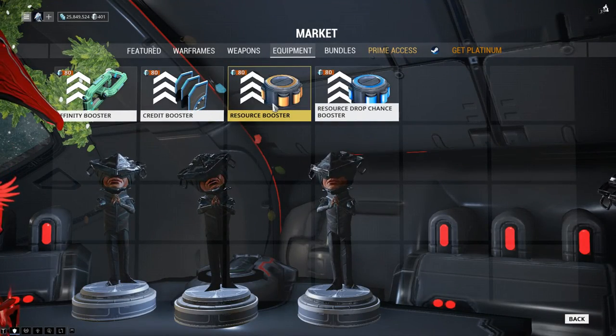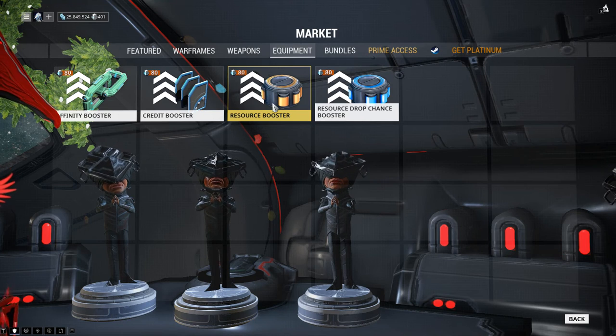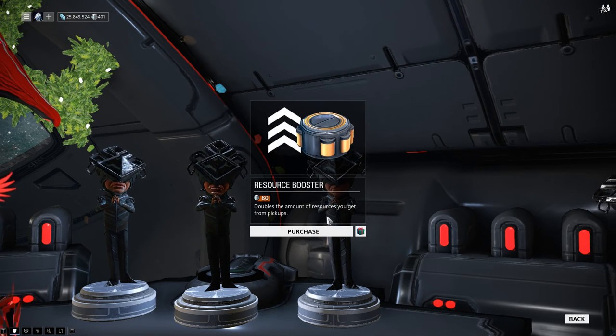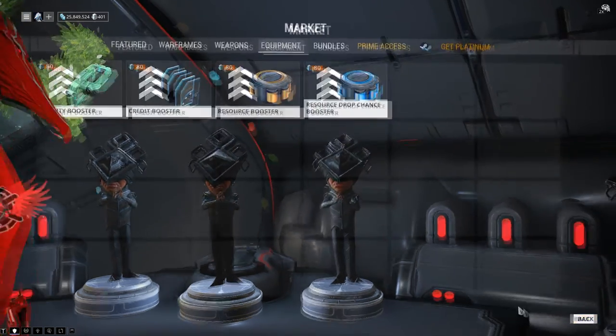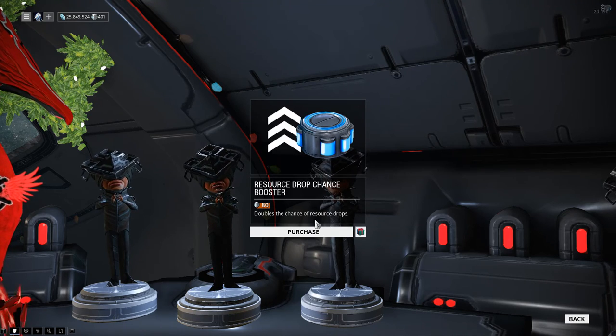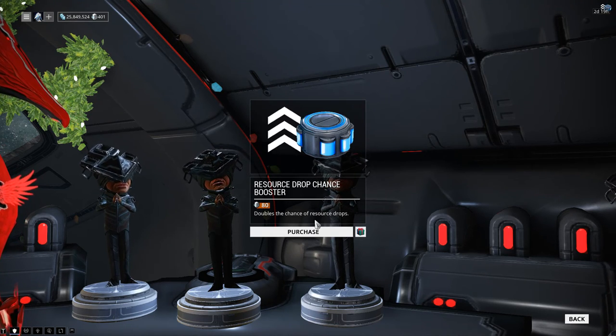First things first, boosters. Boosters stack with the double drop rate you get from this event, meaning that if you are running resource boosters, you will be earning four times the amount of resources you would normally earn. And if you want to truly maximize the amount of loot you get, at least one person in the squad should be running resource drop chance boosters as well.